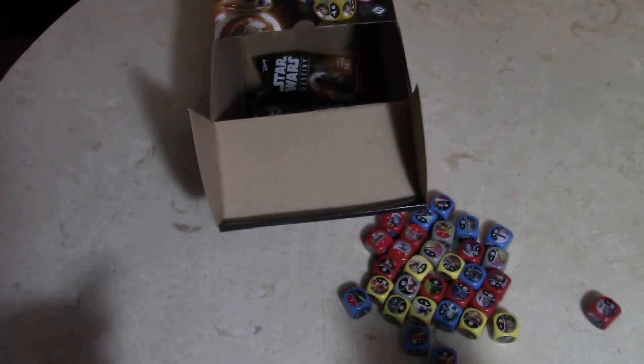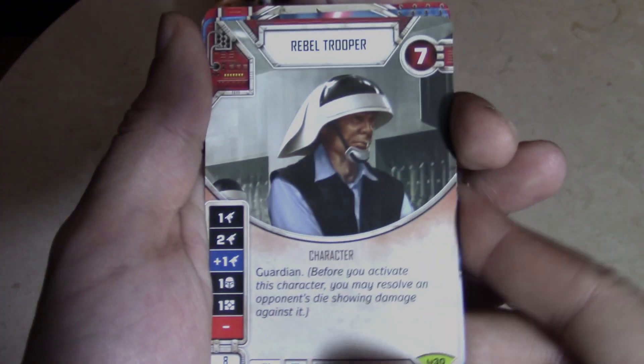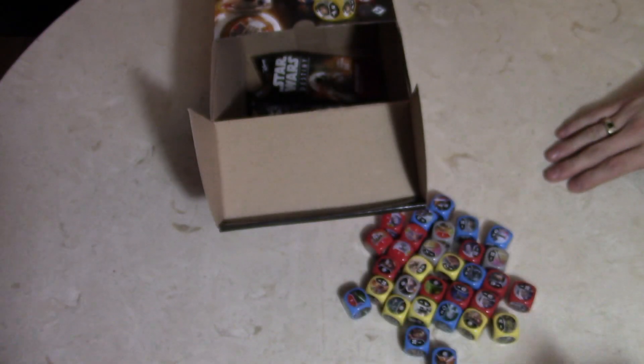Another Rebel Trooper — start making a rebel trooper swarm deck, he'll go along with the stormtrooper swarm. Rebel Trooper again for the rare. Willpower, Cannon Fodder, Terrorism, and Block.